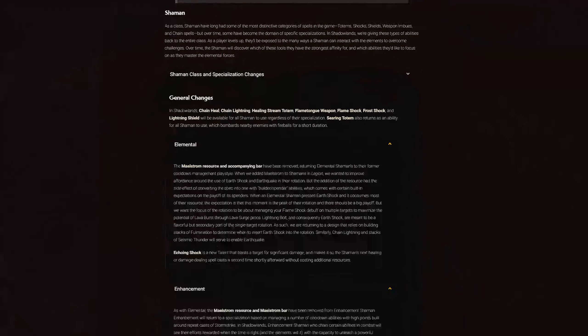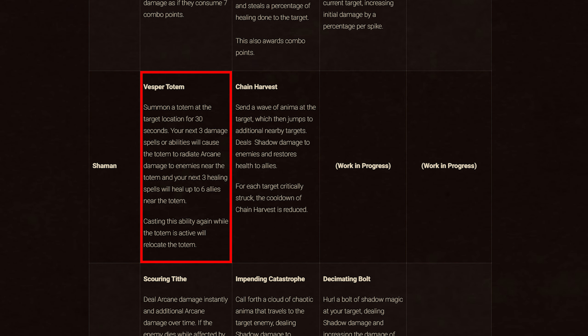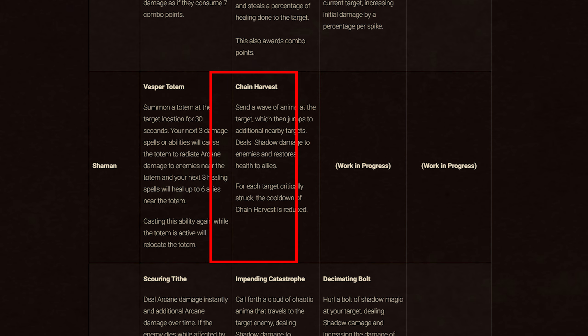Next is Shamans. Covenant abilities: Kyrian gives Vesper Totem, summoning a totem at the target location for 30 seconds — your next 3 damage spells cause the totem to radiate arcane damage to nearby enemies, and your next 3 healing spells heal up to 6 allies near the totem. Casting the ability again while active relocates the totem. Venthyr gives Chain Harvest, sending a wave of Anima to the target that jumps to nearby targets, dealing shadow damage to enemies and restoring health to allies — for each target critically struck, the cooldown is reduced.